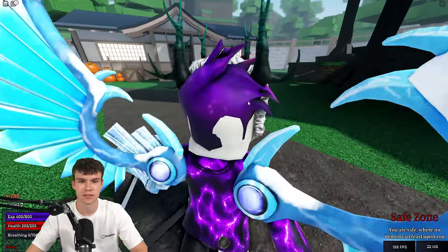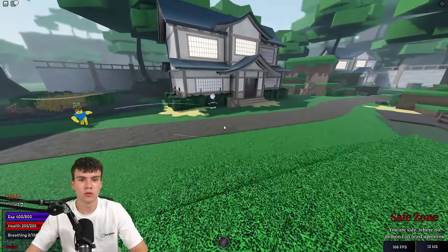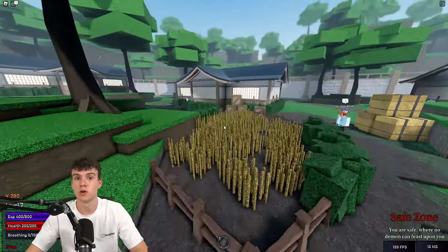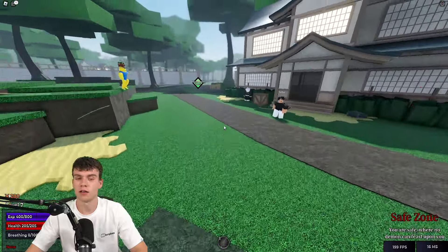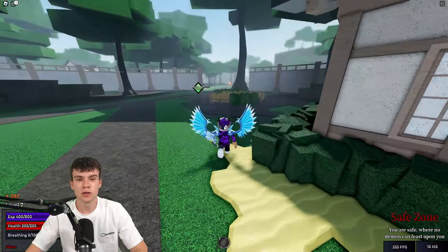I'm going to be showing you how to get accessories today. In order to get accessories, they have a chance of spawning from enemies, but only specific enemies. The first way to get accessories is by simply defeating bosses — by defeating these bosses they have a small chance to drop accessories, which is quite cool.